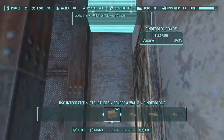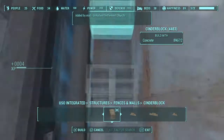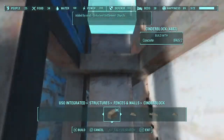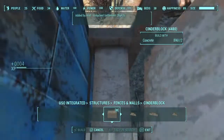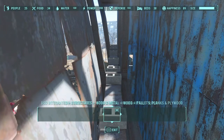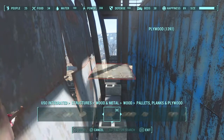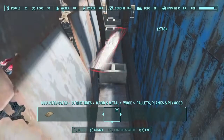I wanted to be able to travel between one side of the theater screen to the other side easily. That's all I'm pretty much doing — placing these cinder blocks so that I can place boards down between the gap and each of the pillars.